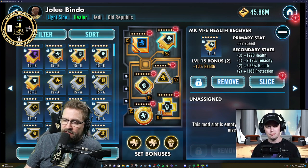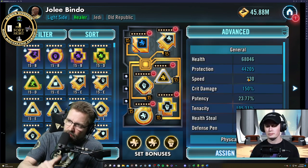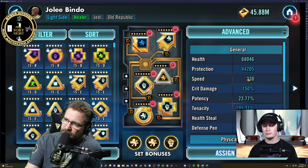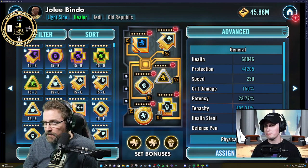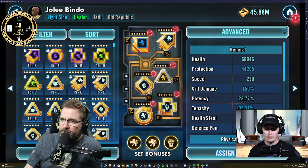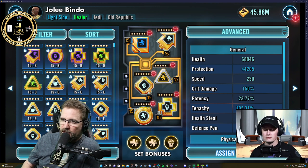Tenacity — stack, stack, stack. But guys, seriously, think about that. Tenacity on your Jolee, even just through the secondaries, is going to help him with crit avoidance. That is an amazing survivability mechanic in his kit. In my notes, you guys will see it says: try to find mods with fewer offensive stats — they're a bit of a waste on this guy.